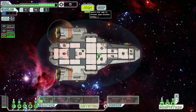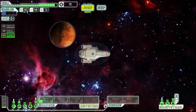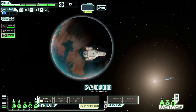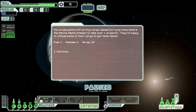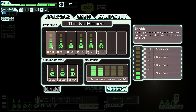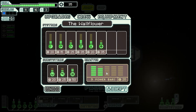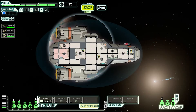Oxygen supplies are building back up, everyone is on full health. Let's jump to the next spot. You cross paths with an Engi cargo vessel hurrying home before the Mantis fleet attempts to take over this sector. They're happy to offload some cargo — 20 scrap, two missiles. We got some extra cash. I'd love to upgrade my shields since shields are so nice, but we're gonna need more power. It'll take like 60 or 80 to upgrade shields to the next level — I think we can leave it for now.